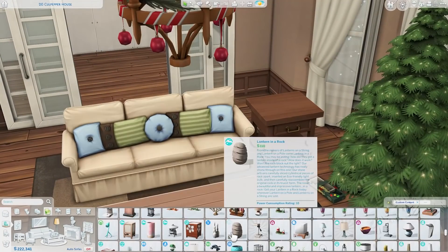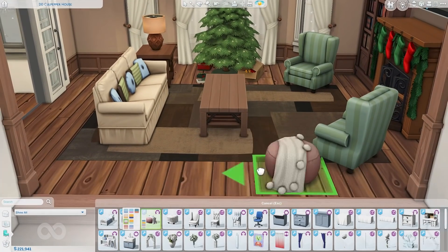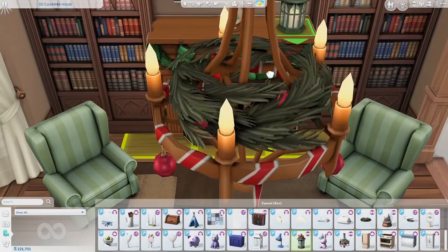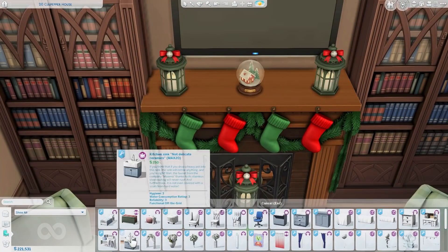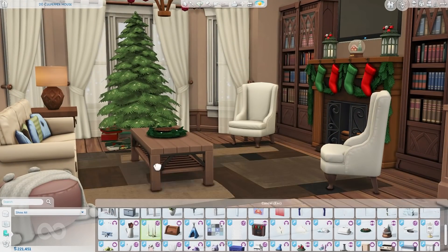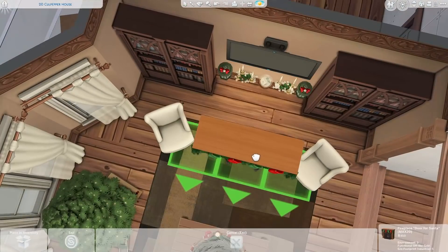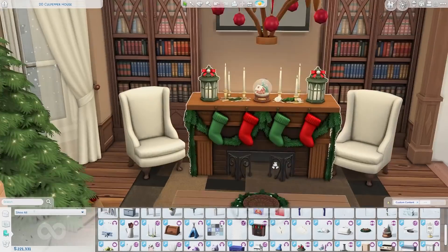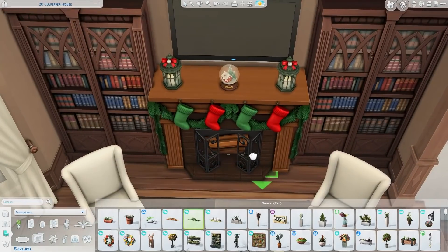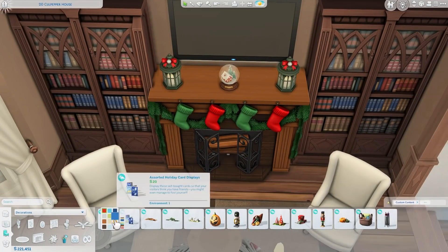I started off by decorating the living room. I used this couch from Cats and Dogs — it feels like the perfect couch for a Christmas build because it has all the pillows and feels so cozy. Over here I'm decorating the top of the fireplace; there's a snow globe from the CC that I used many times throughout this build. I think the fireplace area turned out so adorable.